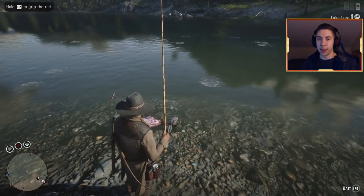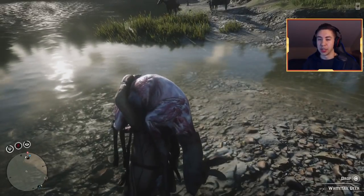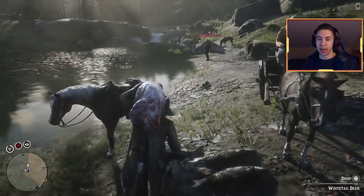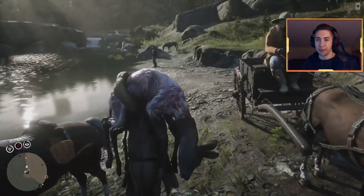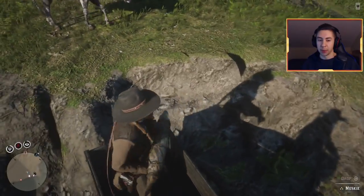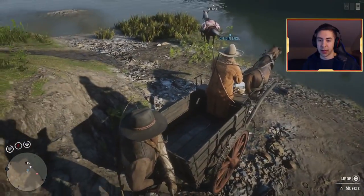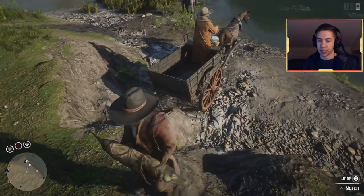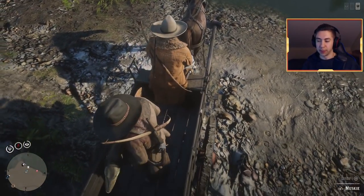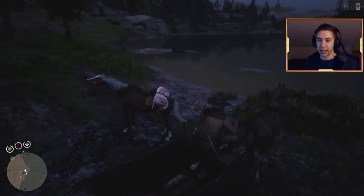Take the deer with you because you can sell it for money too — just throw it on your horse. Now to load up the cart: back the cart up onto a ridge so you can walk right into it. You can't jump up to things when you have items in your hands, so backing onto something elevated is the trick. Once you're in there, find the sweet spot and drop the fish right in without any problems.